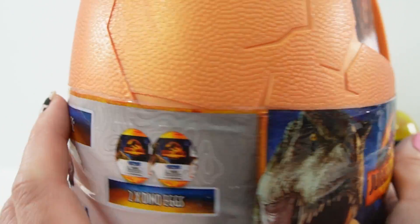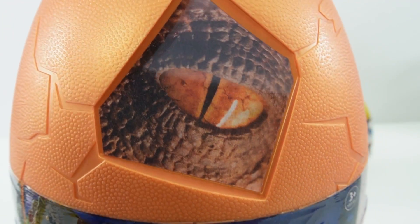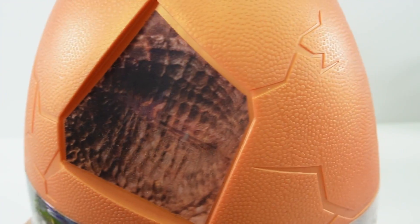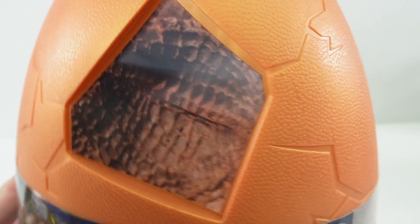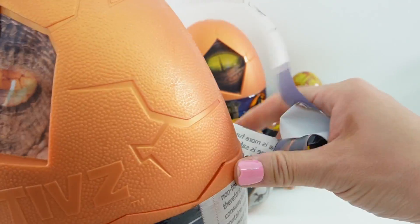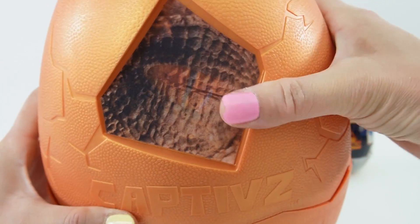This one is super big — it is a metallic orange egg. At the top here you can see there is a little crack in the egg, and there's a dinosaur looking at us, and the eyes are blinking. That is super cool. I wonder what kind of dinosaur we're going to get. Let's give it a squeeze to pop it open.